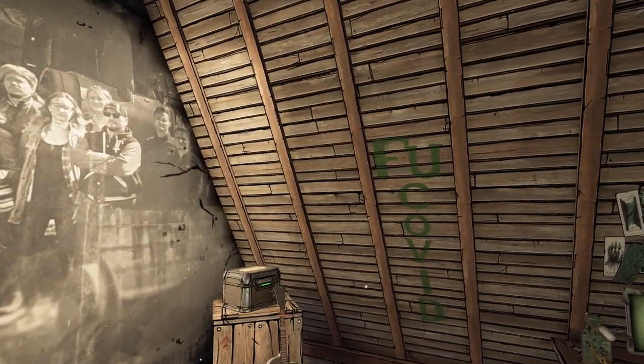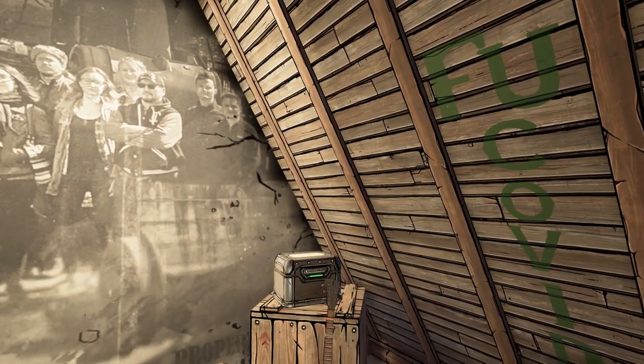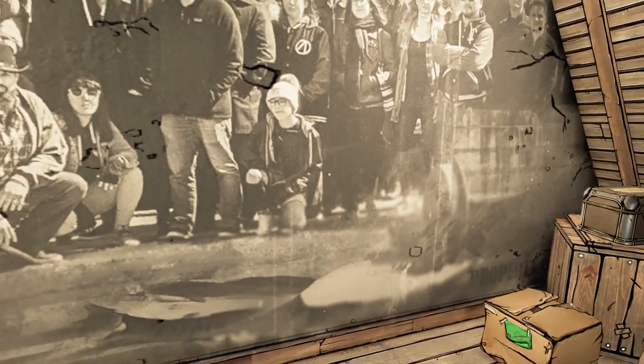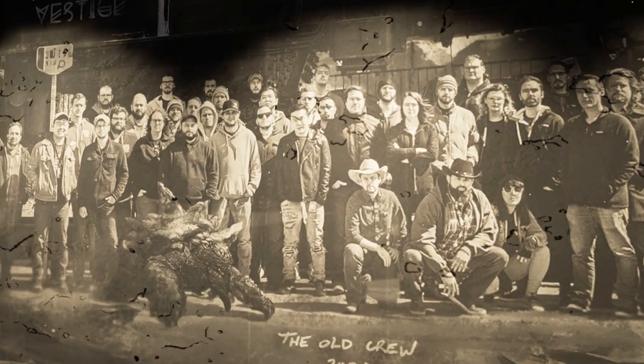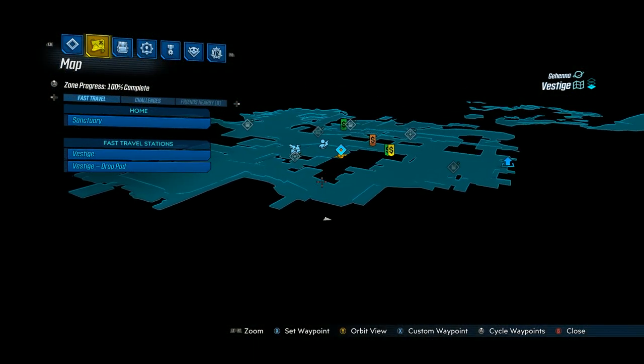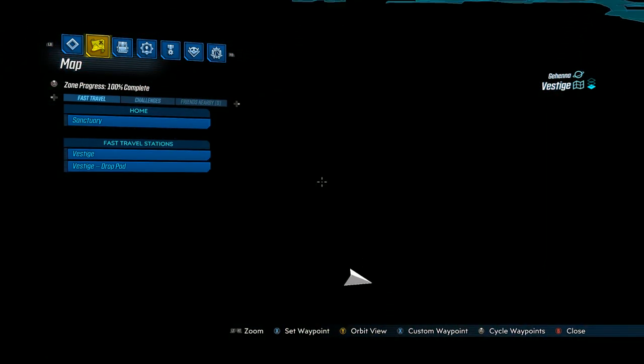If you look to the right while you're in this room it says 'F you COVID' on the wall. Big shout out to these devs for creating such a wonderful DLC during this pandemic — it seems like them working from home hasn't slowed them down at all. I'll show you guys in the mini map where you actually are. This is right underneath the main town of Vestige, where the theater and the bank are, and you are right below it.